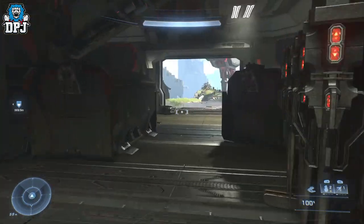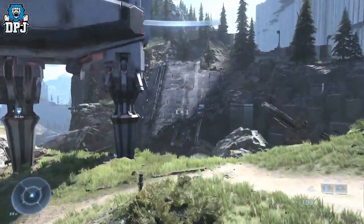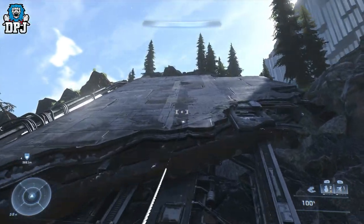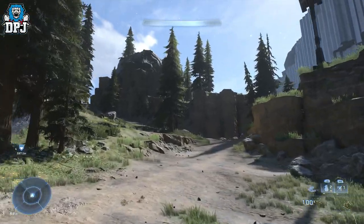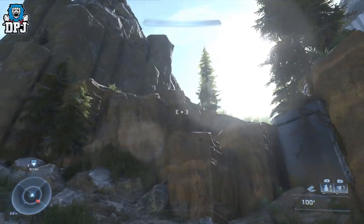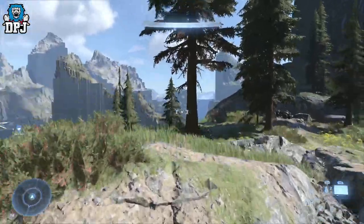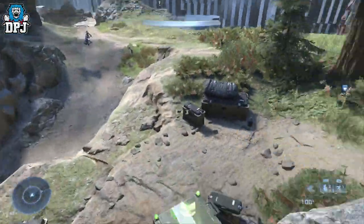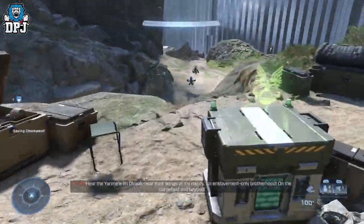From here we have to do a bit more climbing for another Spartan Core. About halfway up these rocks you'll see a broken ship — you can actually just run up the side, it's not hard. Keep going to the top, there will be some enemies but you can run past them. One last scale up and it's right next to a vehicle up there — grab that Spartan Core.